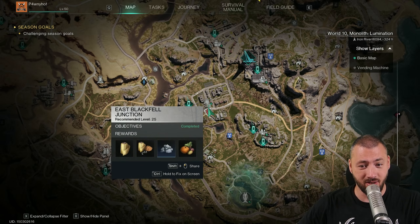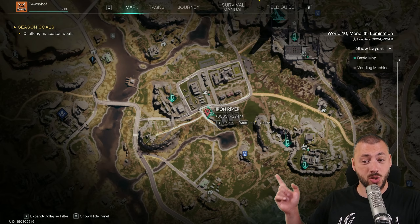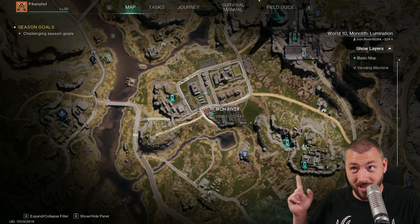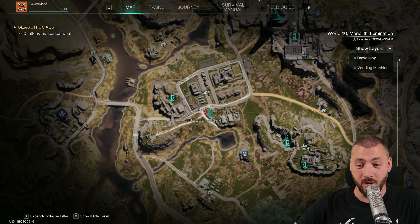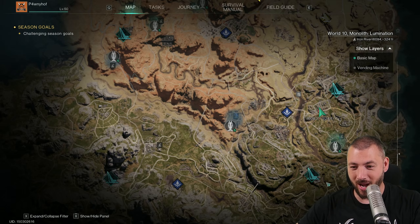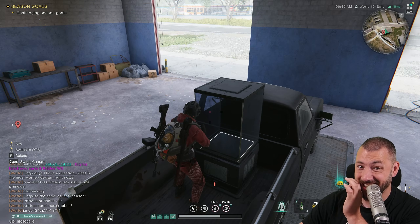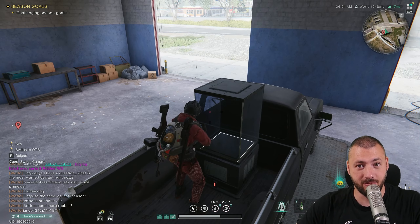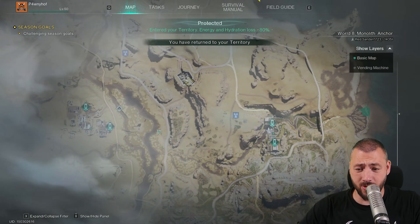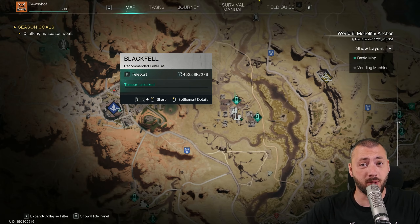This is right next to the Greywater camp at the East Blackfell Junction — those are the coordinates where you can find this securement unit. But there are more throughout the whole map. You can now find these securement units everywhere, and they get refreshed daily. Yes, daily.